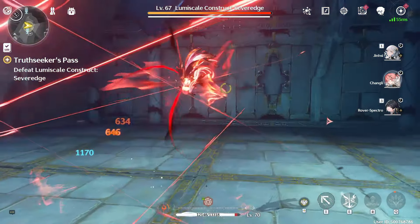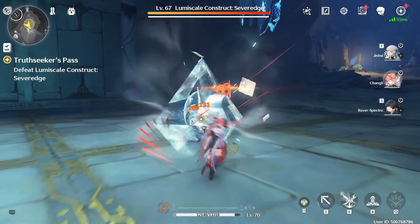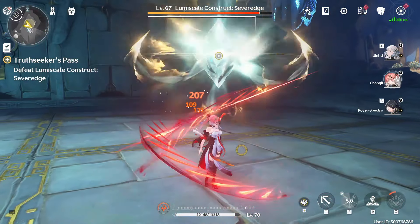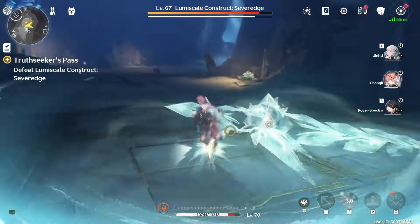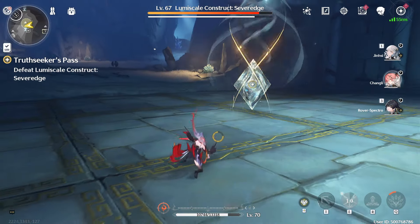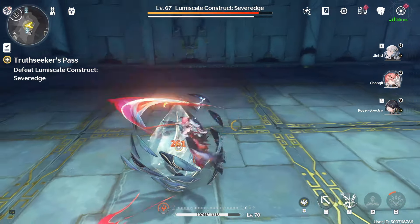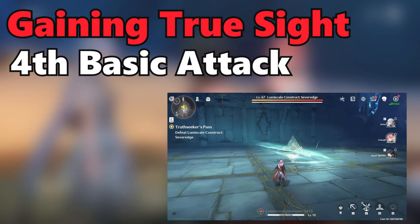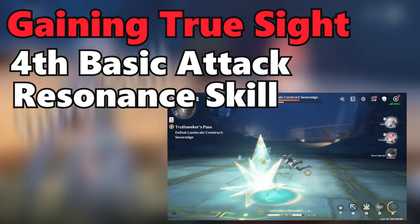Chun-Li is a character that is built around her forte circuit, utilizing her Truesight and then her enhanced heavy attack. She can gain Truesight in a few ways, and you know you have it when her ponytail lights up. To gain Truesight, you can either use your 4th basic attack, your resonant skill, or your intro skill.